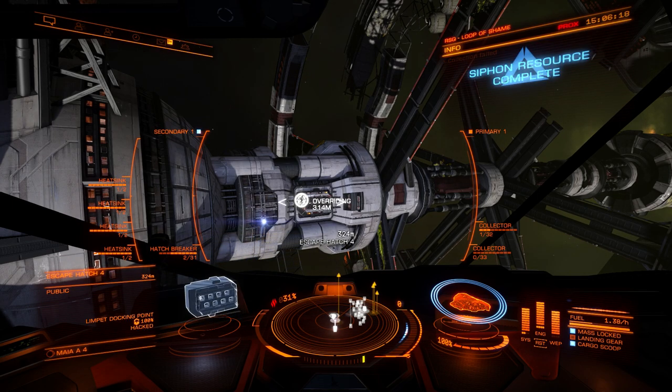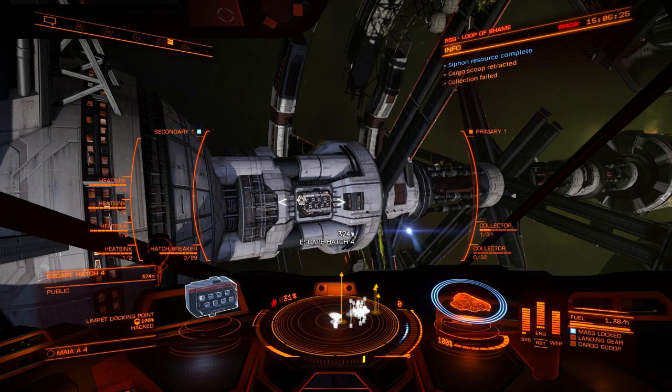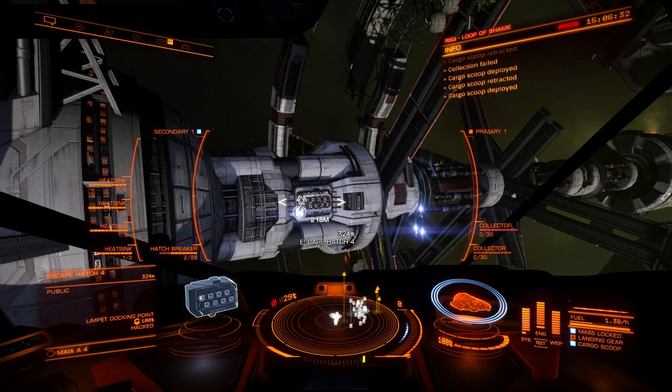There are some bugs around the escape hatches that are causing escape pods to snag on the model's colliders. The net result of this is that you'll get through a lot more limpets than usual, as they tend to suicide themselves against the ship's hull while trying to reach an escape pod that they'll never be able to get to.